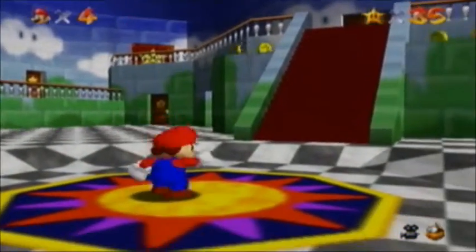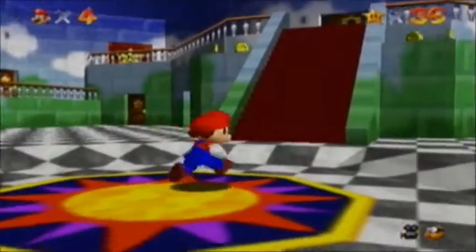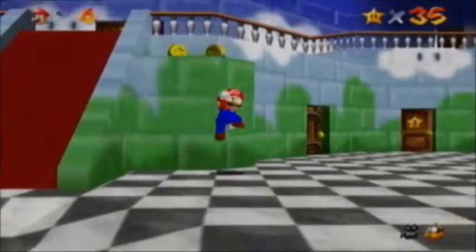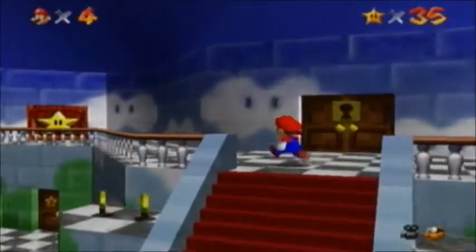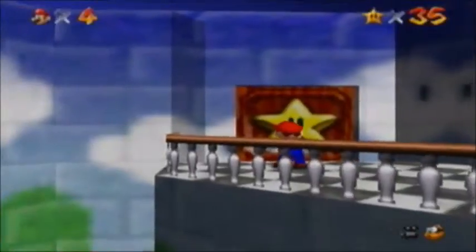Welcome back to Super Mario 64. In the last episode, we were in Big Boo's Haunt, and I was asking myself whether there was another star we could get there, and there actually was not. We have to get a different kind of cap before we can get that particular star. So, you know what that means — it's finally time to open this door with a big star on it and face off against Bowser.